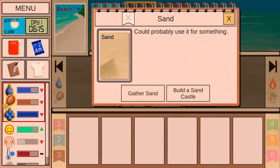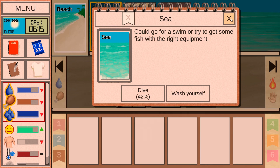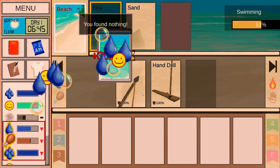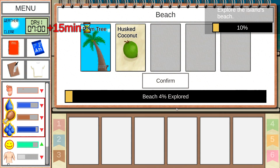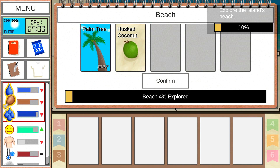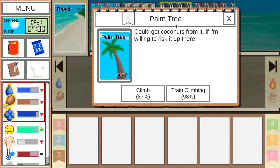While we are wet, let's go for a dive — takes 30 minutes. I found nothing. Well, life goes on. Let's walk the beach. We found a palm tree and a husked coconut. So now we could get coconuts from it if I'm willing to risk it. The success rate of climbing this tree to get coconuts is 87%, or I could train climbing which has a 98% chance and probably increases this percentage.